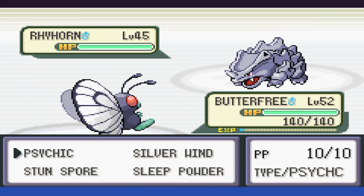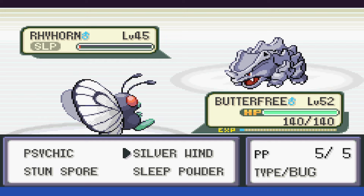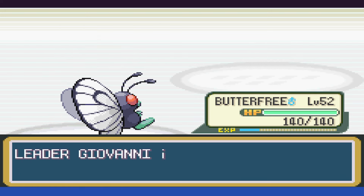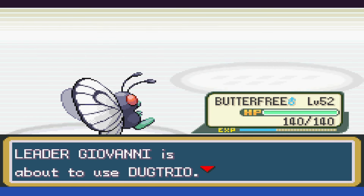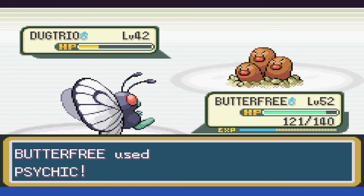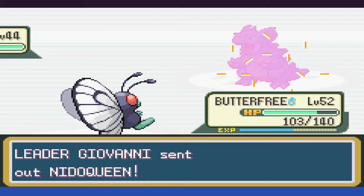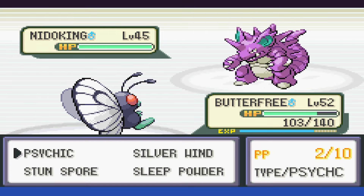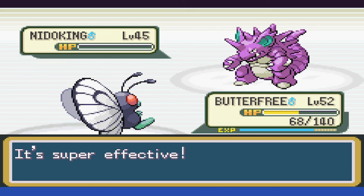With Giovanni and the Rhyhorn, we put it to sleep then take it to red. Knowing Giovanni will heal, we attempt a Silverwind, not getting the boost, and then take it out next turn. The next Rhyhorn we put to sleep, take it to yellow as it wakes up, it misses Scary Face, and then goes down. Dugtrio is up next — we attack it with Psychic, getting hit with Slash before taking it down. We put Nidoking to sleep, use Psychic, and as it wakes up we take it down. Then we put the second Nidoking to sleep, take it below half, get hit with Thrash, and take it down to win the battle.